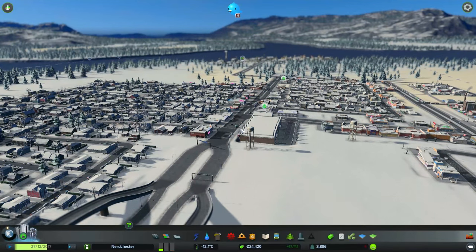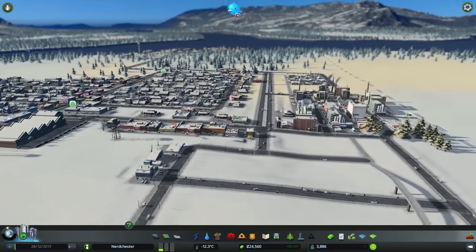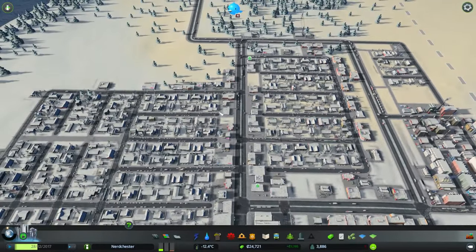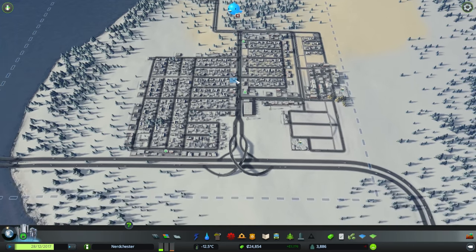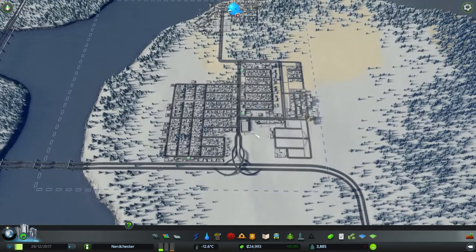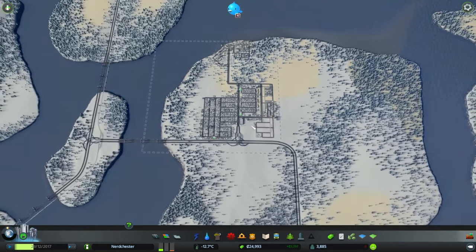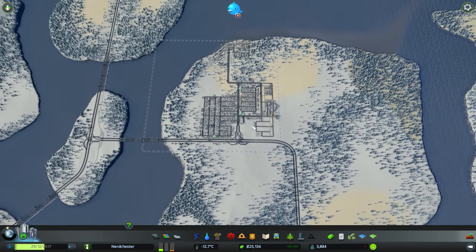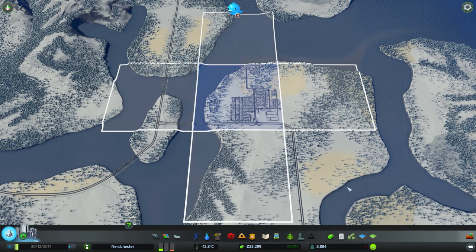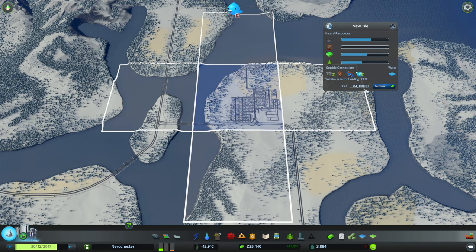Hello, ladies and gentlemen, welcome back to Cities Skylines Snowfall. Today I actually want to do a little bit of cosmetic work, just to turn this area into more of a city center. This is eventually going to be a city center — this whole island is probably going to be our main city. So it's worth being aware of that.